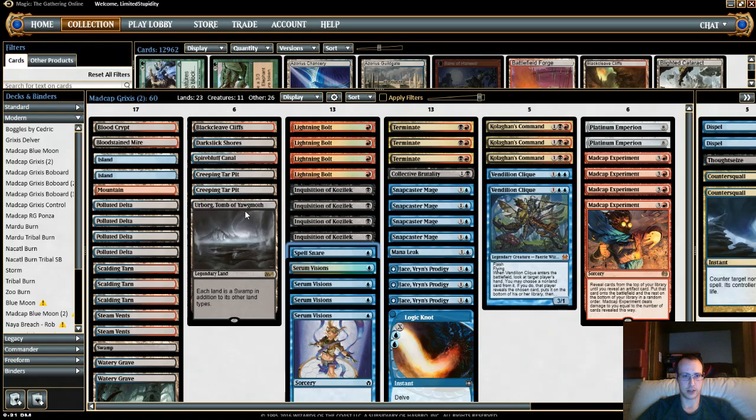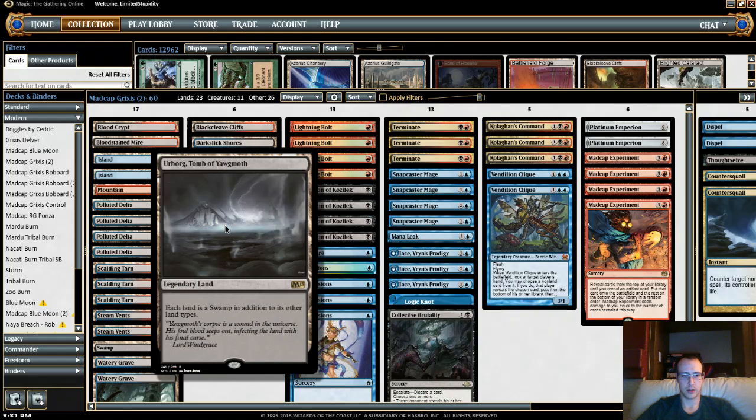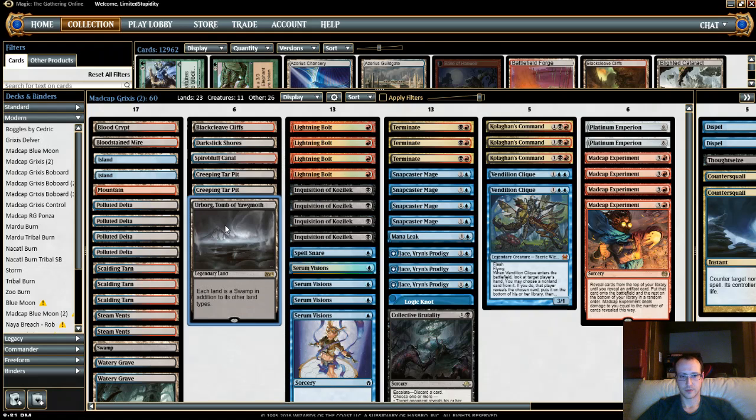Let's talk about the changes I made over last week. I tweaked Urborg — it did some work, but it's not always great. Sometimes the symmetrical effect can help your opponent if they need black mana or want to tap a fetch land for effectively colorless mana. Also, Urborg did not help you cast Pod Seer, which is a fair point.